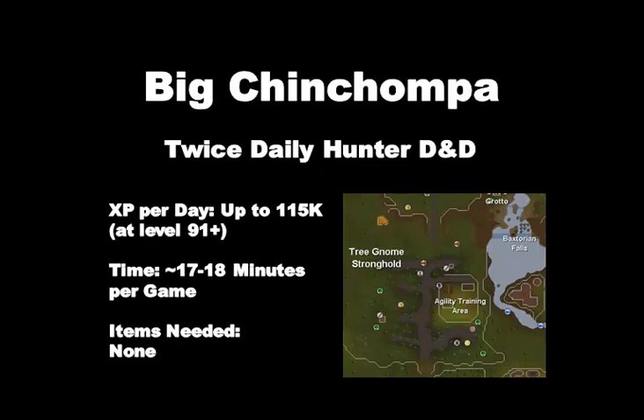Before we get into traditional methods of training hunter I have to talk about Big Chinchompa. It is a twice daily hunter distraction and diversion. You can get up to 115k XP a day in your two games at level 91 hunter and above. It takes about 17 minutes to complete a game. You can find it in the Tree Gnome Stronghold just south of the agility training arena - there is a ladder you climb up and enter a yellow portal. It is a very straightforward mini-game and I highly recommend doing this.